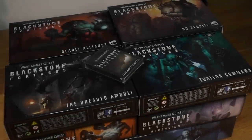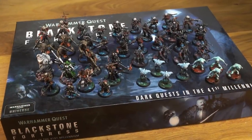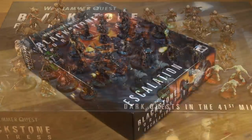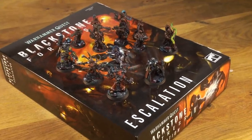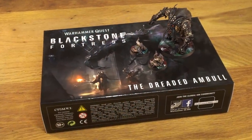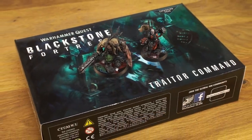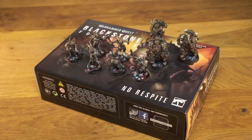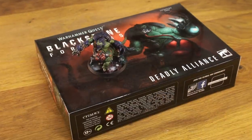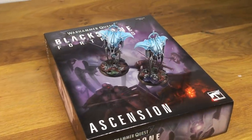So that's the serious business taken care of. Now let's see what you have a chance to win if you enter the raffle. First up, obviously, my Blackstone Fortress box game, including all nine explorers and all 35 hostiles. The Escalation expansion, featuring five additional explorers and the unique Chaos Cultist squad. The dreaded Amble expansion, with the Amble itself and both of its little gribbly babies. Traitor Command, featuring the Chaos Commissar and his Ogryn buddy. No Respite, with three Plague Marines and a cohort of Poxwalkers. Deadly Alliance, featuring the Zoat Archivist model. And the final expansion, Ascension, featuring the giant Guardian drones.